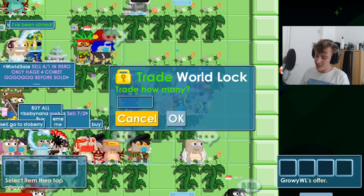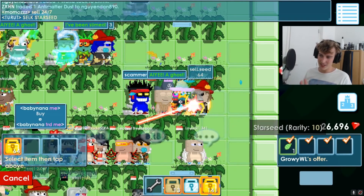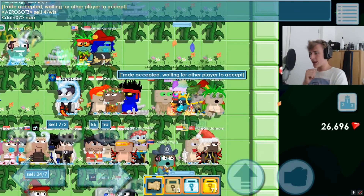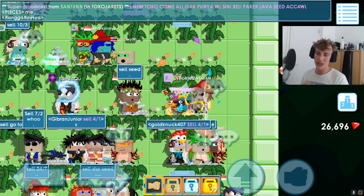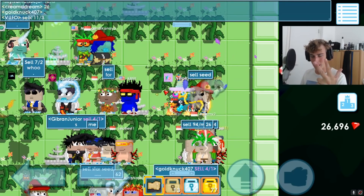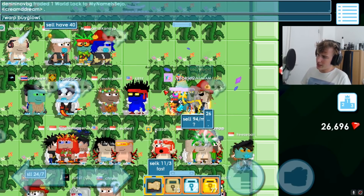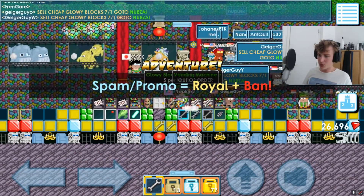I was a bit too lazy to start collecting 200 dust again, so instead we're just going to buy a nice star seed. Here we go. And we got the star seed. Now hopefully we're not going to get one or two chemicals from it, but instead three chemicals, because I don't want to buy another star seed. Let's quickly get a glowy block seed — of course that's sold out — so let's buy five blocks and break them for a seed.